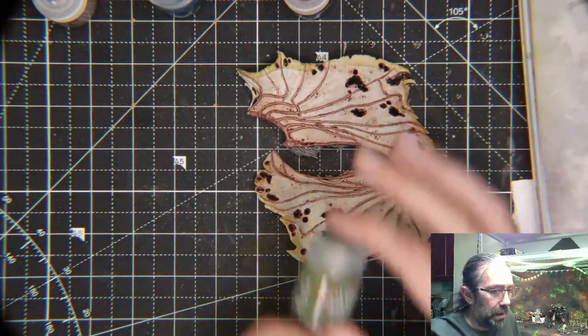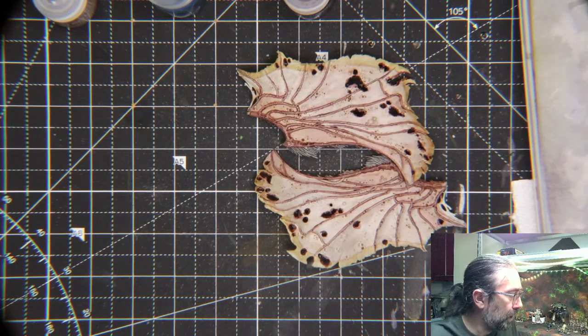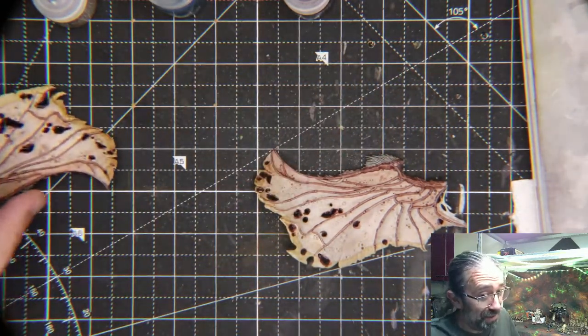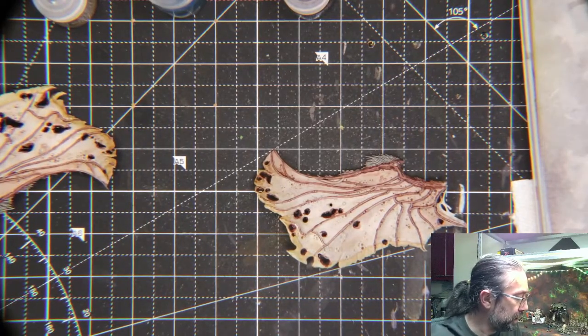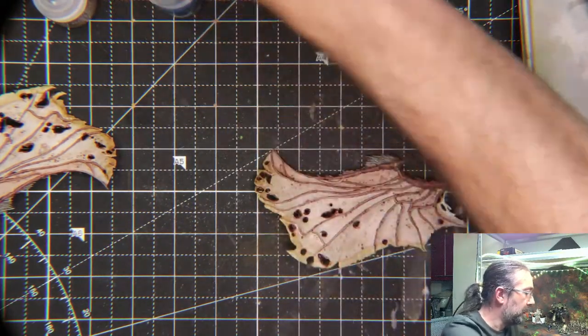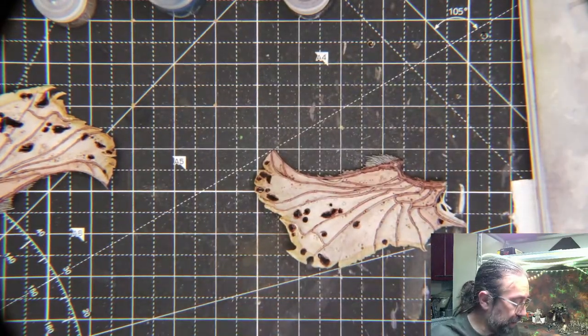What I'm going to use is Plaguebearer Flesh. It's going to be green - it's going to be a lot green. What I figure I can do is just sort of hit the edge a little bit and then loosen up the contrast paint, thin it with a little bit of water, and then dust it with Nurgling Green. Should make for a nice transition.